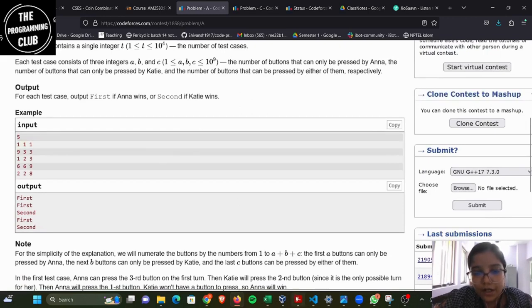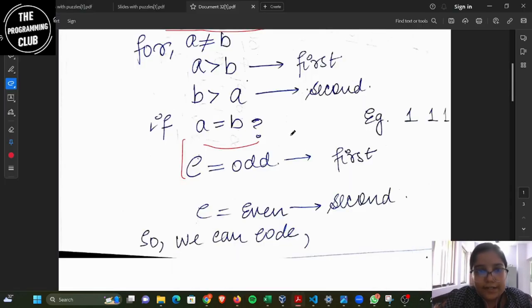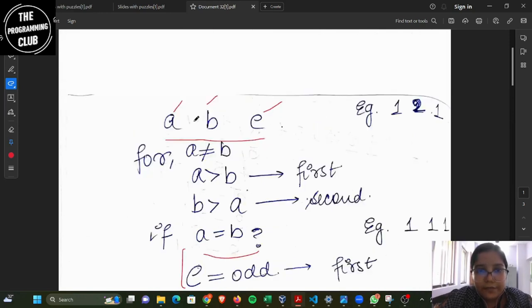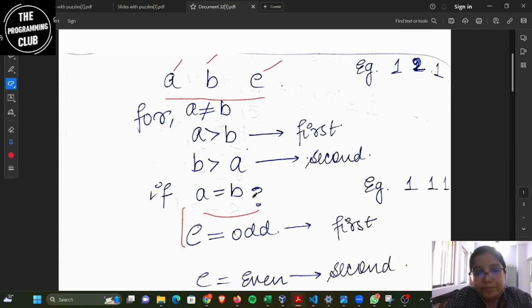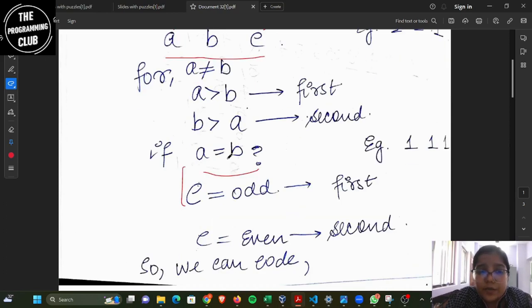What we can infer from this question is: we have three numbers given — A, B, and C. For the first case, when A is greater than B, irrespective of the value of C, Anna will have more chances, so she will win. In the second case, when B is greater than A, Katie will win.